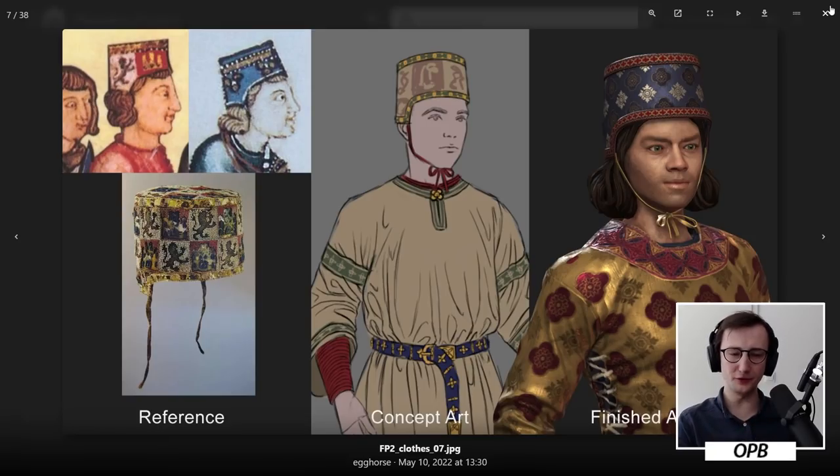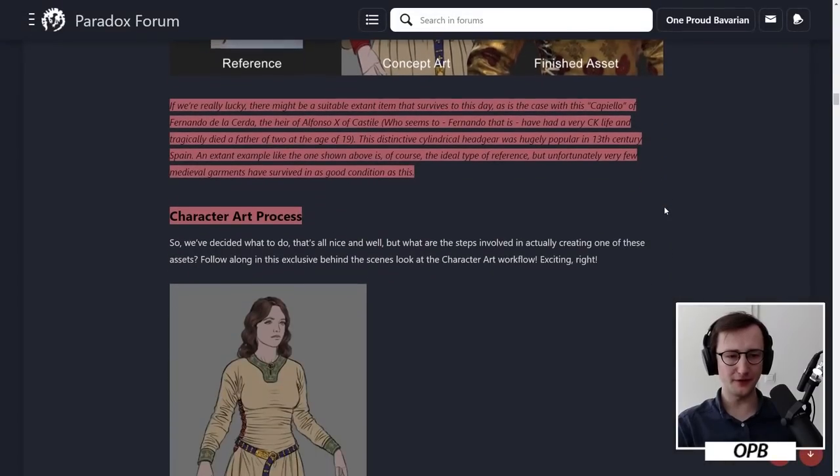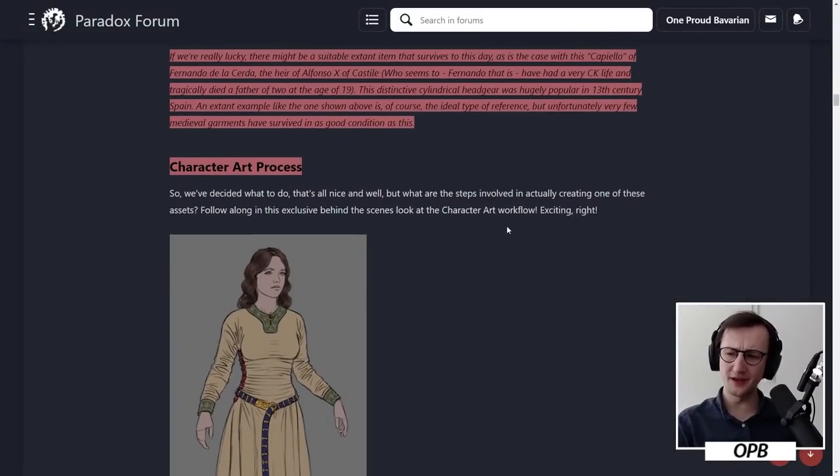And then here we have the cap of Fernando de la Cerda, the heir of Alfonso X of Castile, who tragically died a father of two at the age of 19. This distinctive cylindrical headgear was hugely popular in 13th century Spain. They did something very smart here — it has the pattern of Castile and Leon, and they substituted this with a more generalistic concept, but used this as the example to make the helmet. I love this helmet. This helmet is outstanding. We are getting such highly unique fashion.